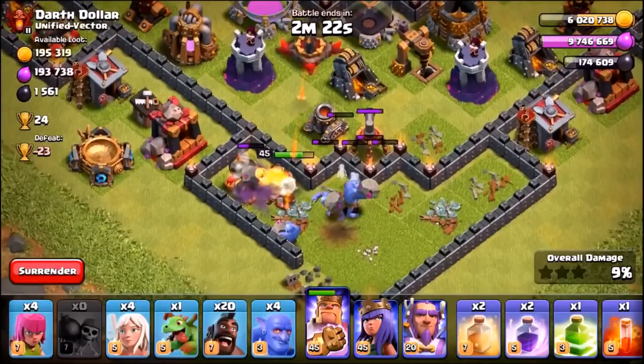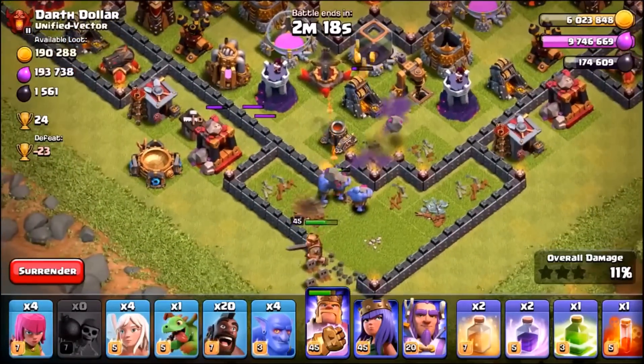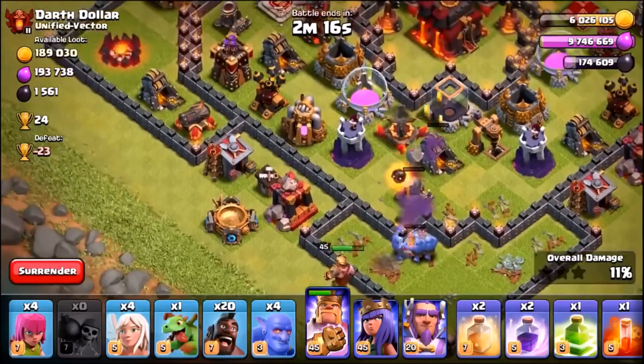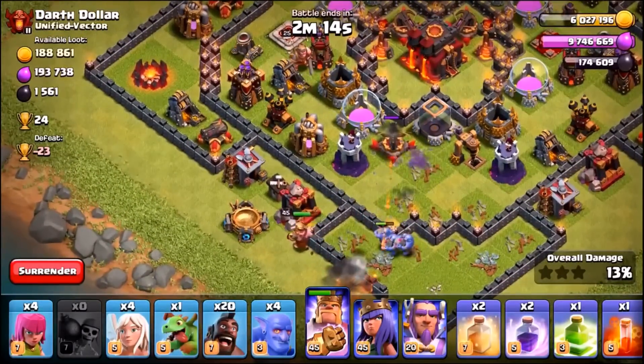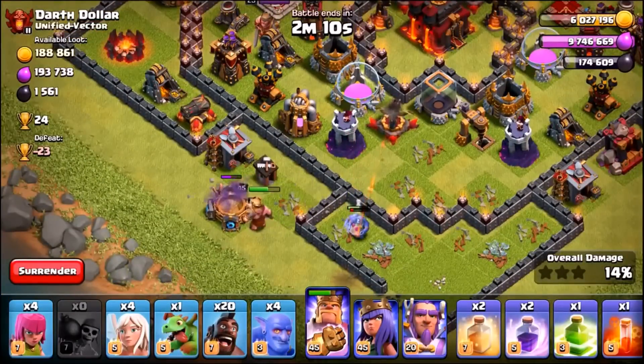We're sending in three wall breakers hoping to break into the second compartment — they just about do it, needing a couple of shots on the wall, and we're through. The barbarian king goes a little wide but that's absolutely fine as we wait for him to clean up the funnel.